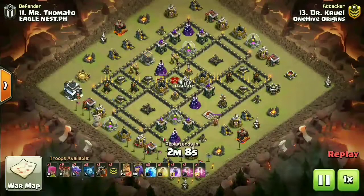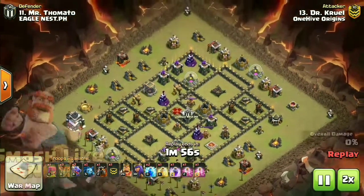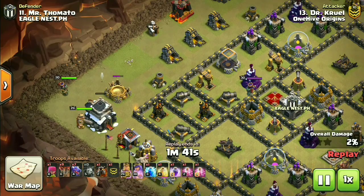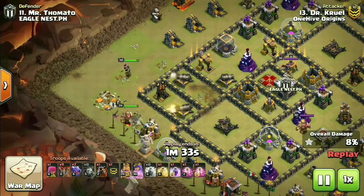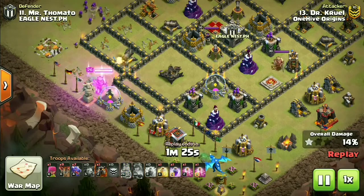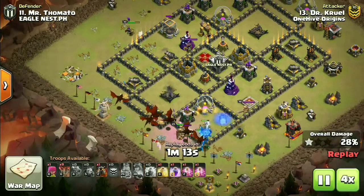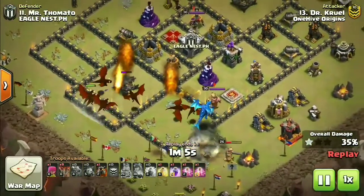For the third attack, some spotlight on 9v9 action. With a set of air defenses, we're calling for a drag lune attack - I have a detailed guide on this strategy in a separate video. Using zap spells to take down the back-end air defense, heroes sniping that air defense, and the electric dragon working its way down on the southern side. Look at that chain lightning effect - boom boom boom - picking off pretty decent damage. The dragons are making their way towards the expo.